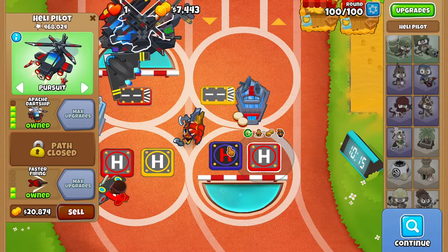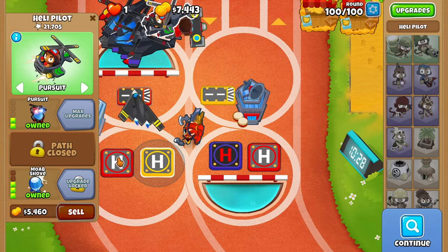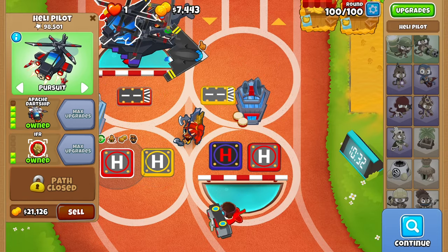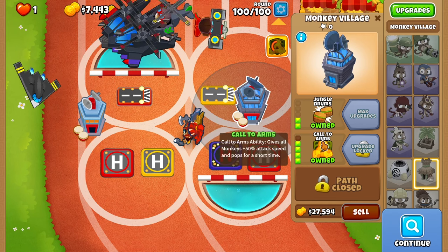Let's review the map results. We got a 1-5-2-0 heli pilot with 1 million pops, a 1-2-0-4 for the MOAB shove — we could have run it as a 4-2-0 but it's whatever — and another 4-2-0. Of course Sauda at level 17, and the run saver: the monkey village with call to arms and MIB.